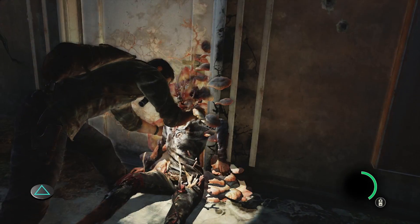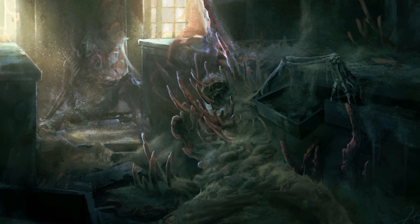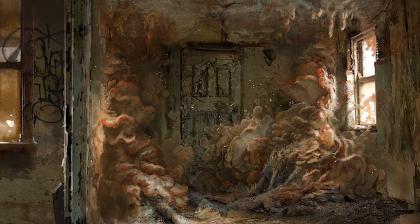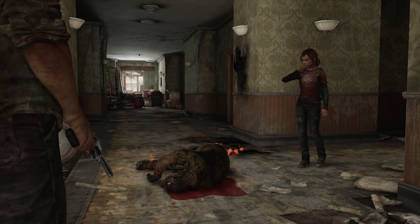When the infected feels like it's going to die, it finds a dark corner and becomes part of the environment. The fungus grows out of there. And if the fungus lingers there long enough, then spores will come out. And if people can breathe those spores, they become infected as well. Pretty much everyone in this world has had at least one of their loved ones become infected. So they lost someone this way. It's a pretty brutal fate if you know you're headed down that path. You've got some hard decisions to make.